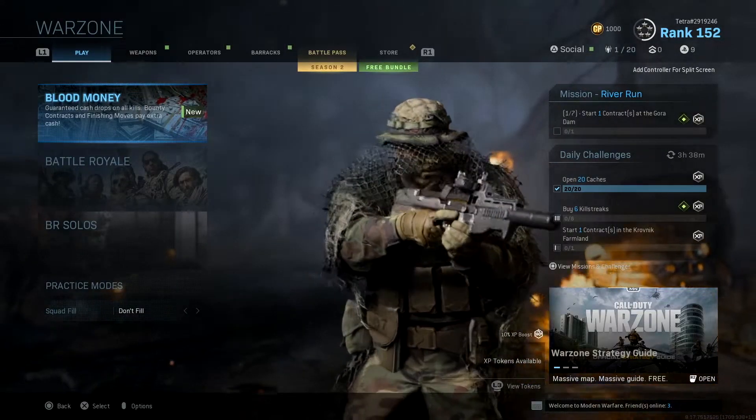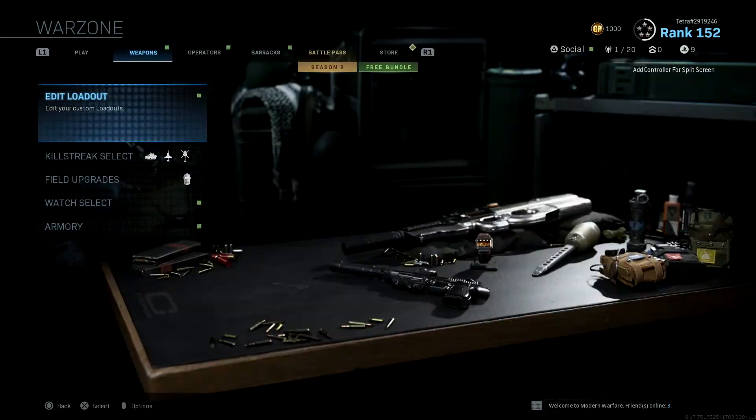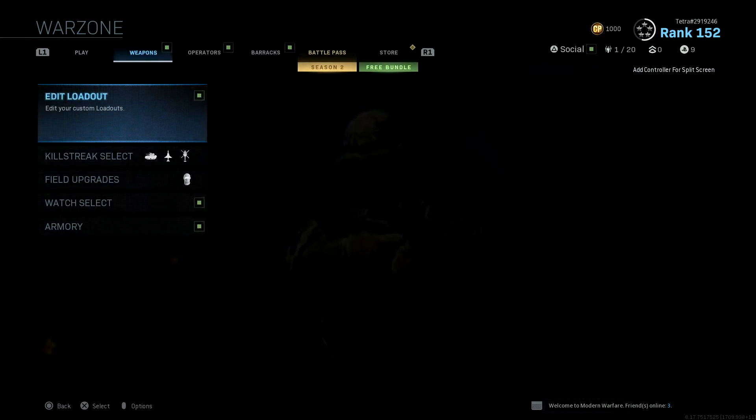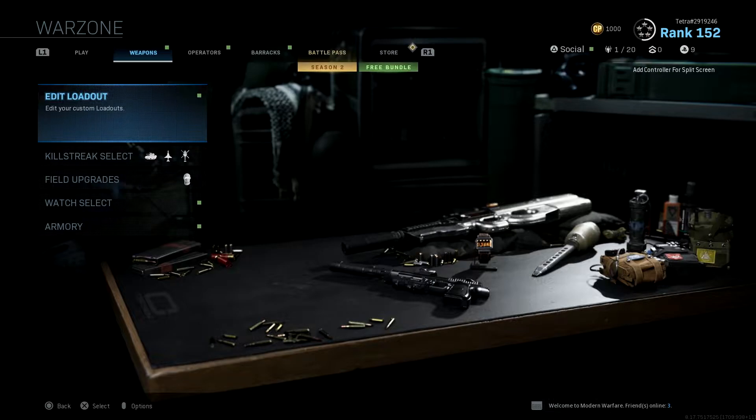Hello and welcome back to WeePC. This is the third part in our best class setup series for Warzone. In this specific video we're going to teach you the best sniper class for Warzone and for Blood Money. I do say to run a sniper rifle on almost all classes and use the Overkill perk, however some people may like to use Ghost, so we will accommodate this video towards that. Let's jump straight in and create this class.